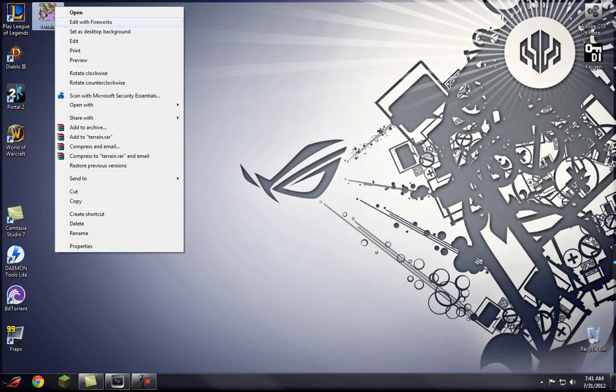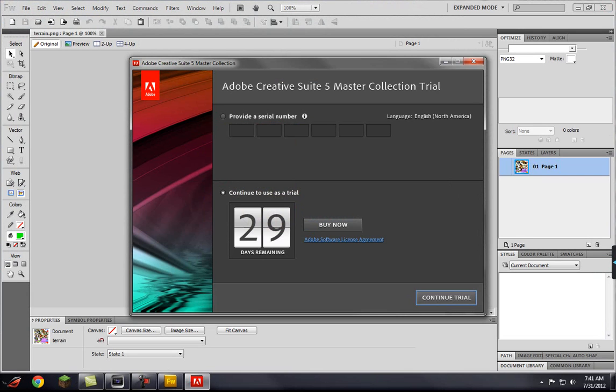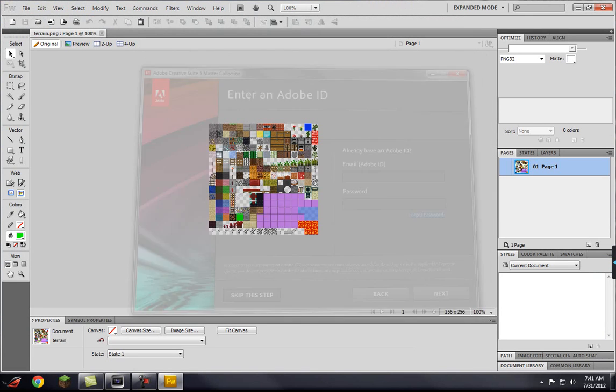And then you edit it. I'm just going to edit with Adobe Fireworks. It didn't install correctly for me, so I have to use the trial version. I'm going to fix that and install it properly later because I actually own it — I bought it a while back, right when it came out. I just installed Windows, so yeah.